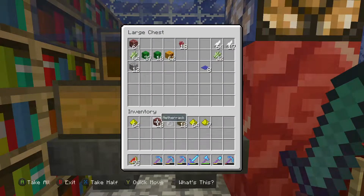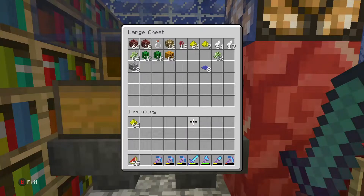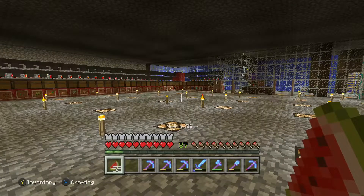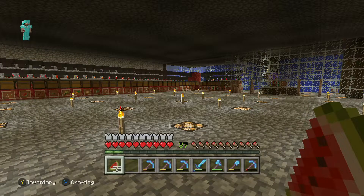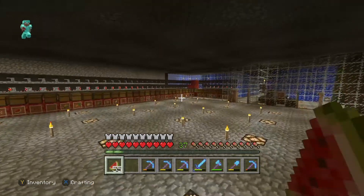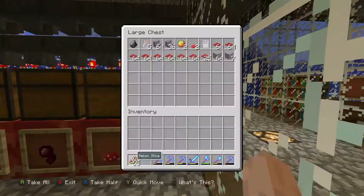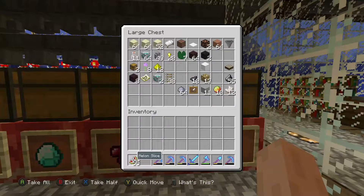I'm going to clear my inventory now that I'm back at the underwater base, and we're actually going to go find some food. With my fire aspect sword I can kill creatures pretty quickly and hopefully get cooked food. I'll do a time lapse of me gathering some food outside.